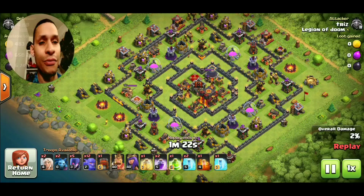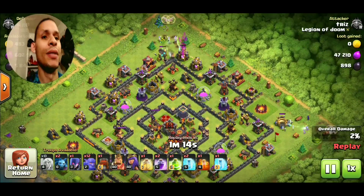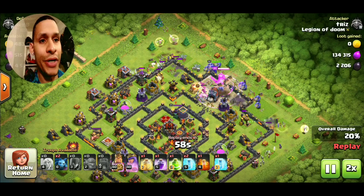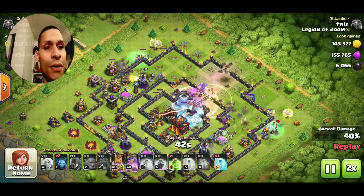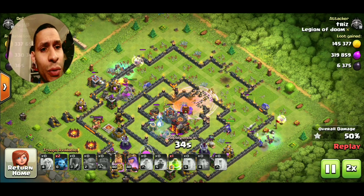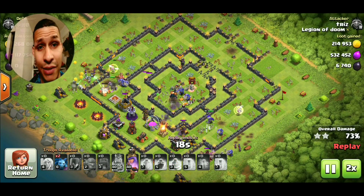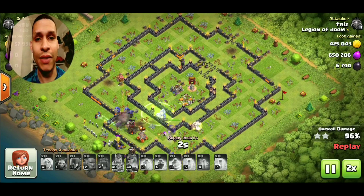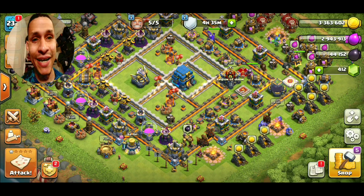One more example on another island base — through proper planning and execution you can pull out a three star without a problem. Once you establish those corner witches, bring in the wall wrecker, bowlers, and heroes. Get the rage spell down as troops enter the first layer. On this raid maybe three or four bowlers worked their way into the core combined with a PEKKA and two giants from the clan castle. Through proper spell management, those few troops in the core took out the two inferno towers and the teslas.